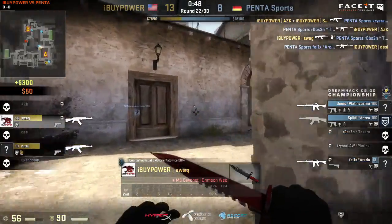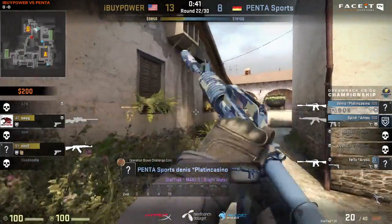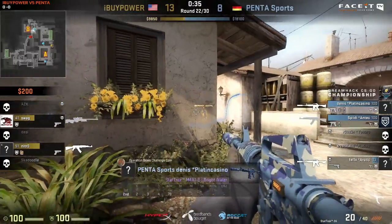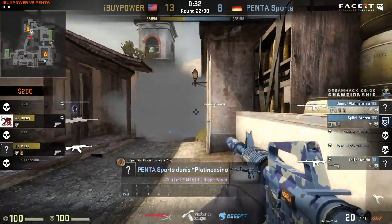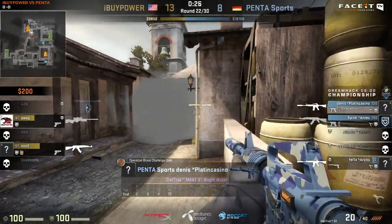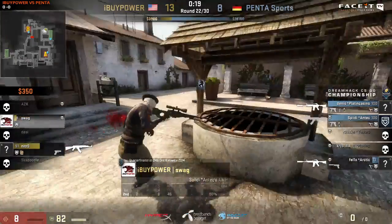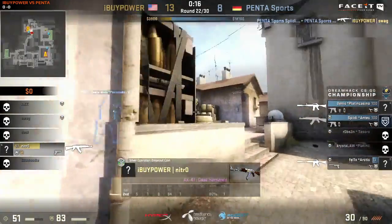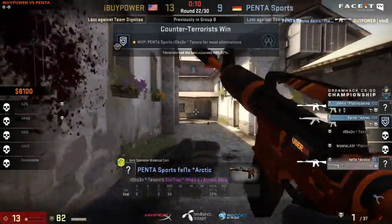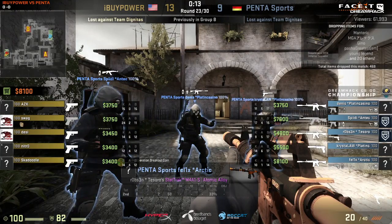Swag is trying to move out into quad from boiler, but his teammates can't get up to support him. Great pick for Crystal — one shot. They've really got the A site shutdown. AZK making the frag, trade is real. Robson gets one frag but Swag returns — these are the trades that work for the advantage of the terrorist side. Swag picks up the AWP and stays in that position. Dennis gets reminded by his teammates to rotate towards the B site. Three on two with only 25 seconds left — they can't go towards A, so it has to be a B push for Swag. But Swag will be shot by Spiddy from behind. It's all up to Nitro with the AK and he'll be shot down by Dennis. Penta Sports get nine rounds — 13-9, only four rounds away from iBuyPower.